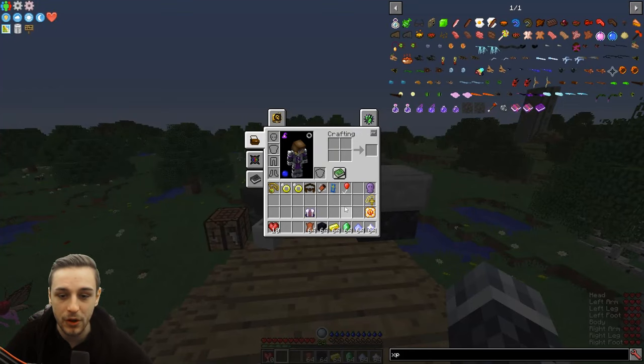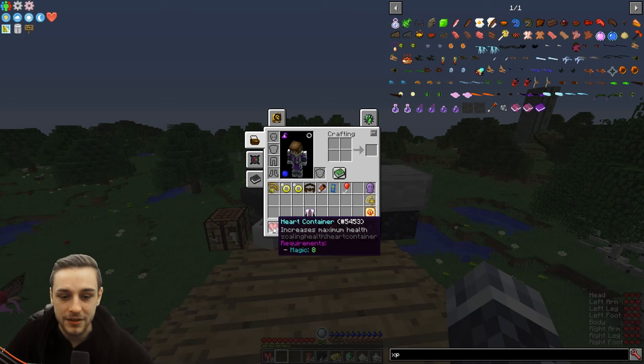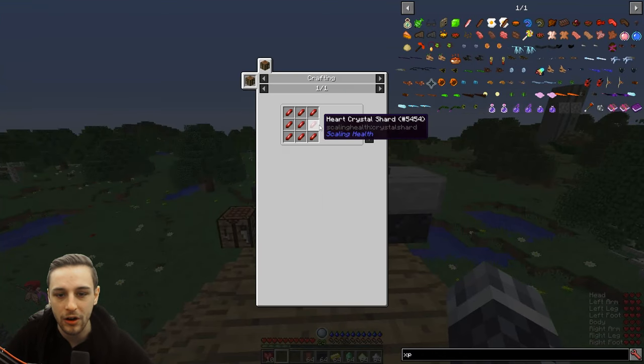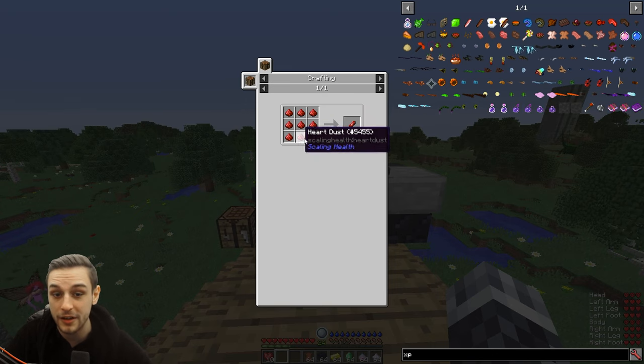Now, you're not going to be able to do all this straight away — some of it you're going to have to do as you progress through the game. Heart containers are the first thing you're going to be using to maximize your health, probably. It requires magic level eight, and you need one experience level to use it. Heart containers can be crafted with heart crystals, heart crystal shards, and heart crystal shards can be crafted with heart dust.